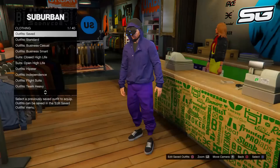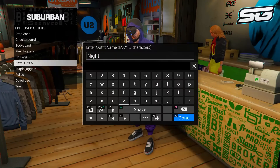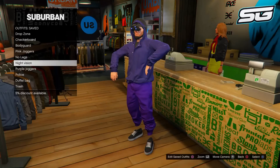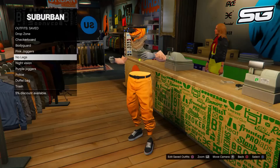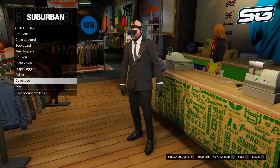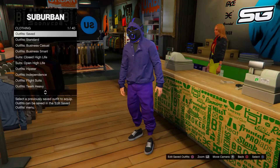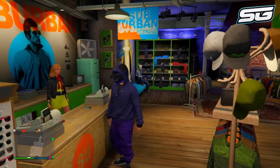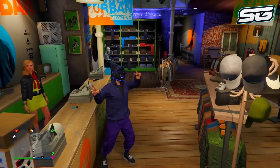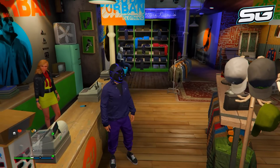Now make your way back to the clothes store and save that outfit in a different slot to your other one. Once you've saved it with the goggles, go back to outfits, select the one you just had on, and press X or A. You should now notice that if you scroll through all your other saved outfits they should all have the night vision goggles on them. Scroll to the other outfit we've been creating and the night vision goggles should now be on it, making the outfit look much cooler. Definitely re-save it.